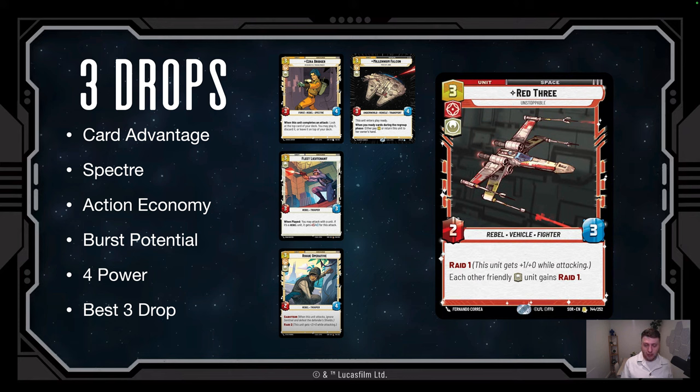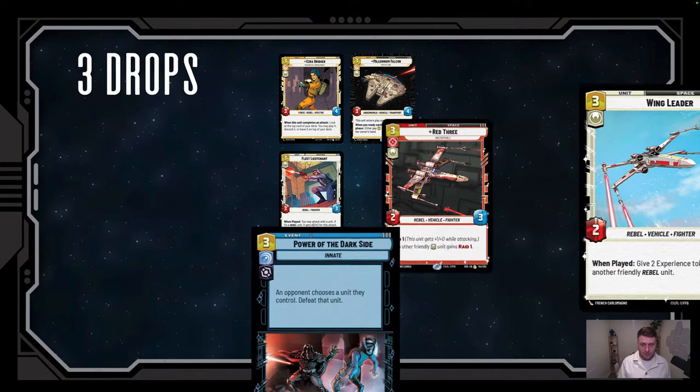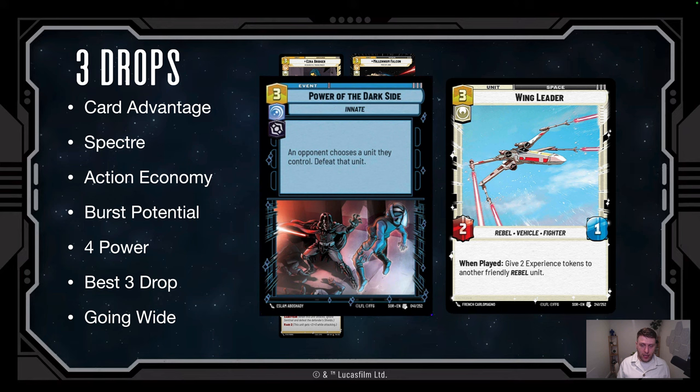Red Three gives all your friendly Heroism units Raid 1. Almost every card in the deck is Heroism except Benthic Two Tubes. If Red Three goes uncontested it often adds three or four extra damage to all units that turn — it attacks in for three and the buff is just very strong. Wing Leader is a 2/1 for three that gives two experience tokens to another friendly Rebel unit when played — hitting every card in the deck except Millennium Falcon. Buffing a unit gets around cards like Power of the Dark Side; you can sacrifice Wing Leader and leave your super-buffed attacker on the battlefield.